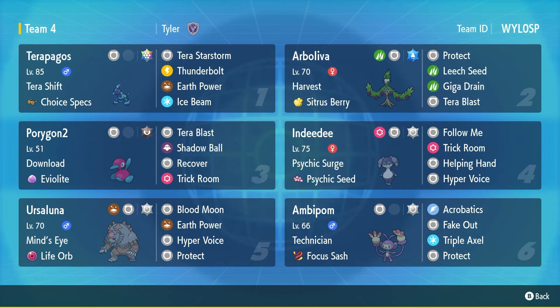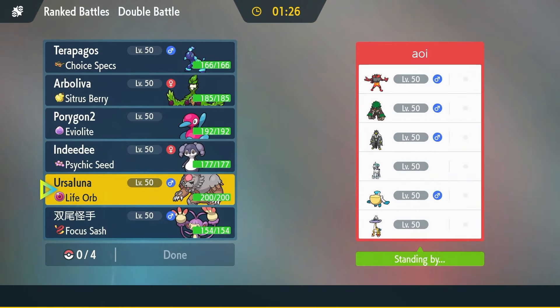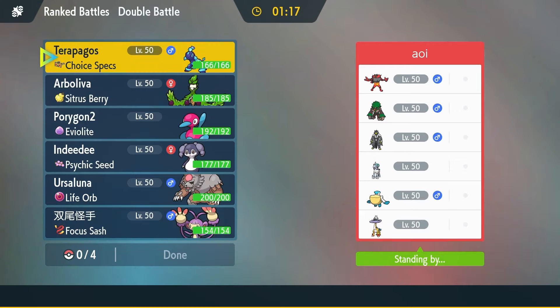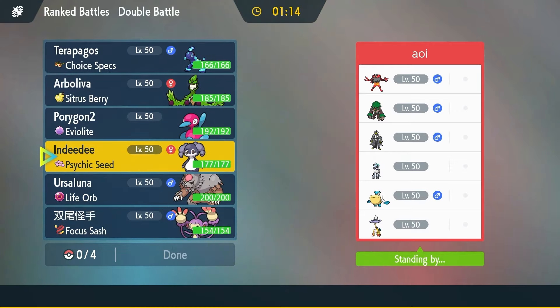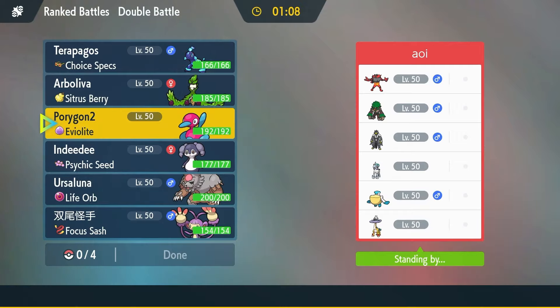Lastly, we gotta go with one of the favorites — that's one of the rules. Focus Sash Technician Normal Tera Fake Out Ambipom. I love this Pokemon so much, this thing does so much damage. I was thinking about putting Normal Gem on this but decided against it just so I have staying power — Acrobatics once I lose my sash, with Triple Axel as well, and obviously Protect. Max speed, max attack on Ambipom and Terapagos, full bulk on Indeedee and Porygon2. I just made sure I could survive a Close Combat from Urshifu on Ursaluna. Pretty standard glass-half-full team here.